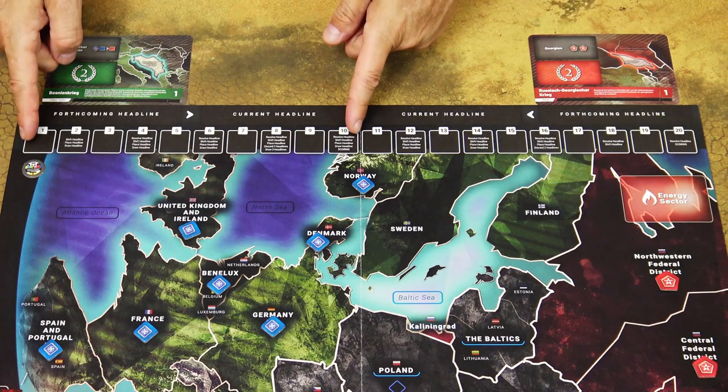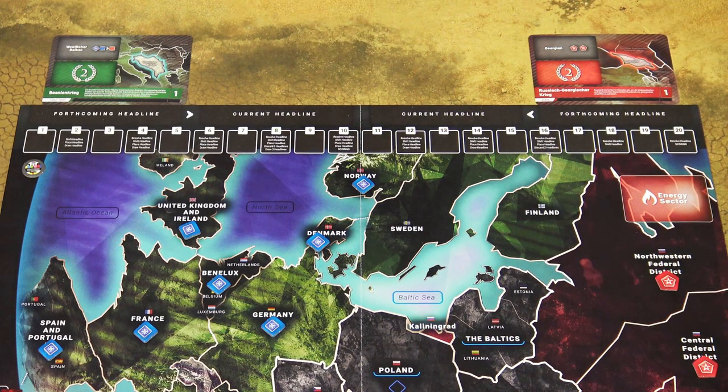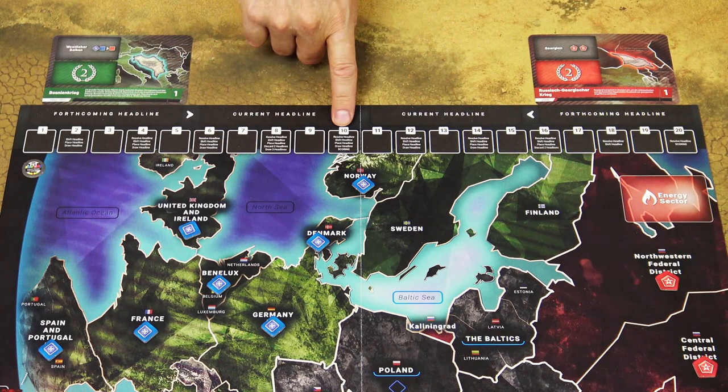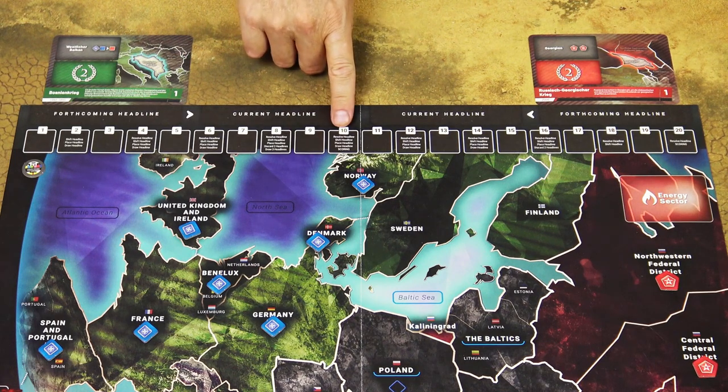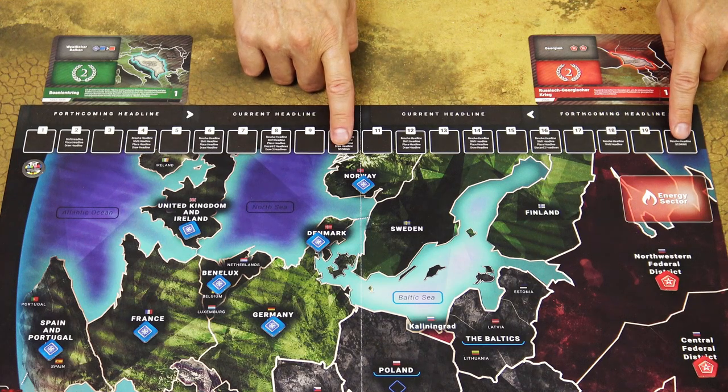The game is played over 2 periods with each period consisting of 10 turns. Players can score prestige points — which are basically the victory points — in the 4th turn and then every 2nd turn after that. In addition, at the end of the 1st period and at the end of the 2nd period there is an additional scoring step.